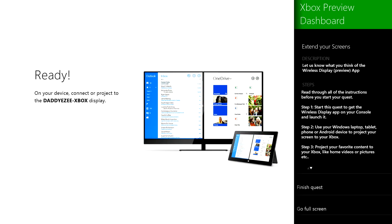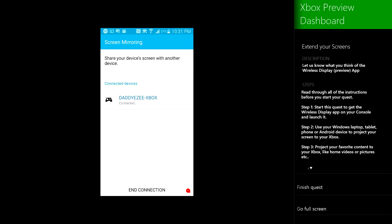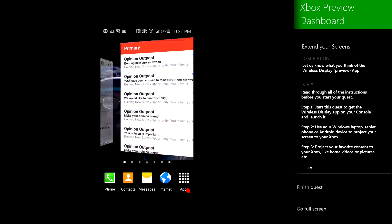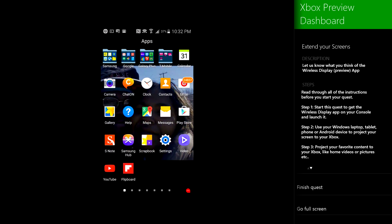I'm going to use my Note 3 and basically just hop on, scan for the device, and it's automatically connecting because it's already been connected before. All you do is go to screen mirroring, and there we go. As you can see, that's exactly what's happening right there. That's basically everything — you can play games on it. I do have some games right here.